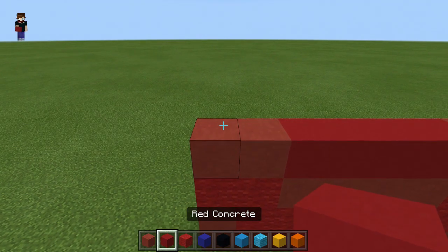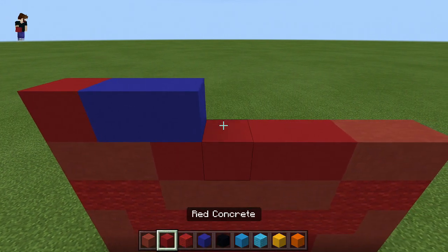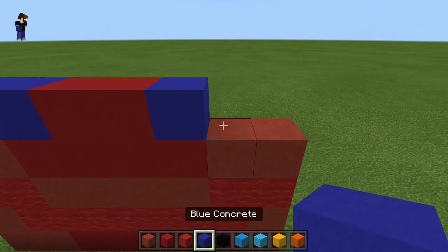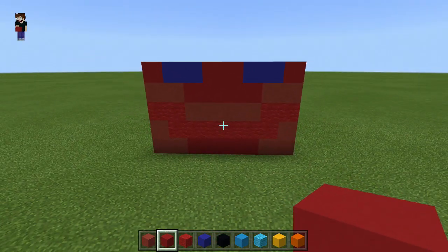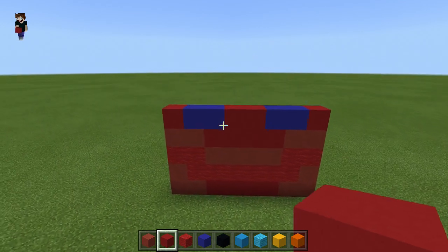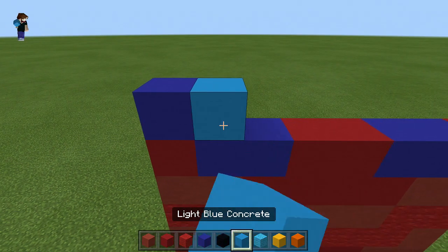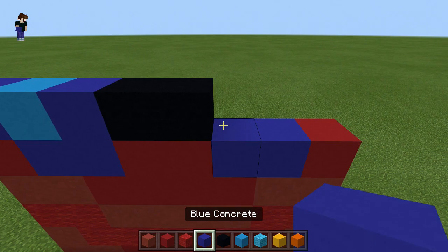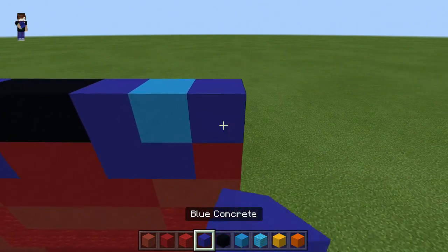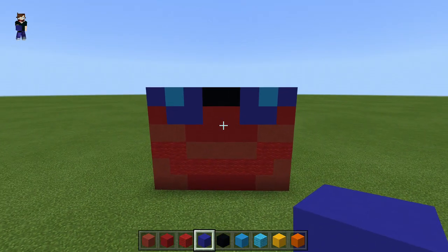On the top left go two red terracotta, then red concrete go one two three four, then back to red terracotta for another two on the end. Then slightly change things up: red concrete, blue concrete go one two, two red concrete, then another two blue concrete, and a red concrete on the end. I'll quickly show you what we've done so far.